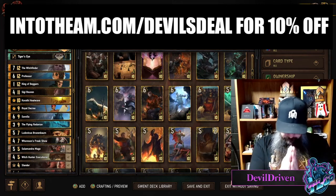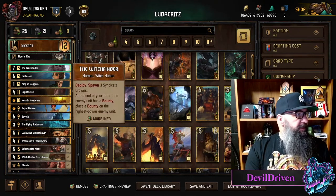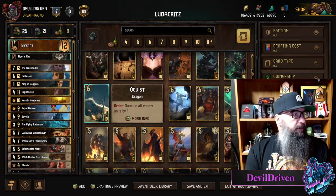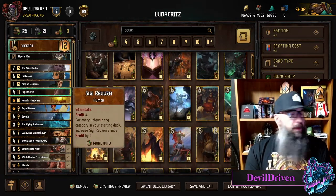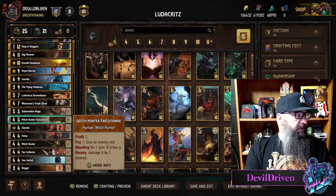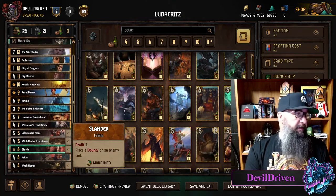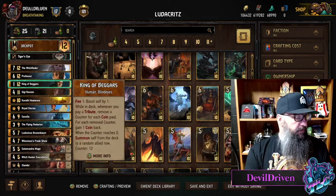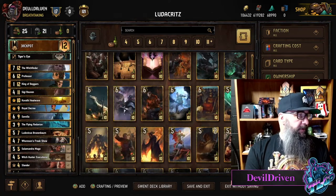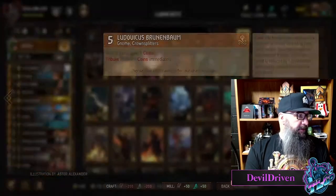Now on to the deck guide. Going through the list, we've got Witch Finder — Professor staples if you're going with bounty. It's not full-on bounty, but you do have Horsens Freak Show, two Executioners, two Witch Hunters — so you're always getting that. And Slanders. You have the combo with King of Beggars and Savolo, Heat Wave, and Royal Decree if you aren't talented, to draw your last couple golds.